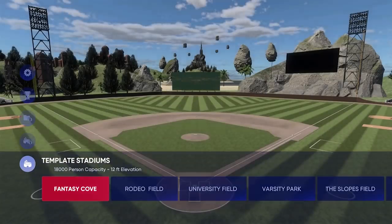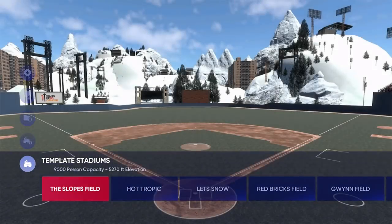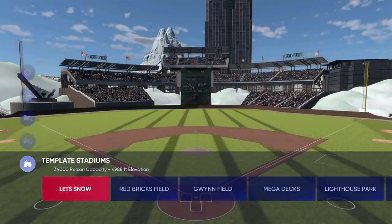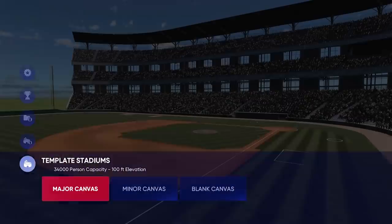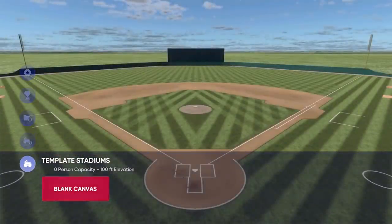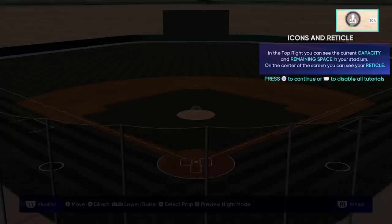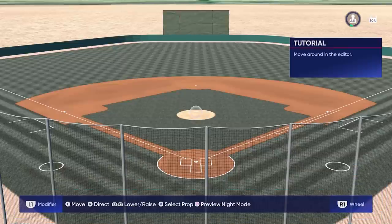As I was going through the templates, I saw some really interesting ones. There's an Enclosed Field and Party Field — those are two new ones. It looks like there are some updates to University Field as well. I also really like Outskirts Field, and of course the Major Canvas, Minor Canvas, and then the completely blank canvas. They've completely redone the flow.